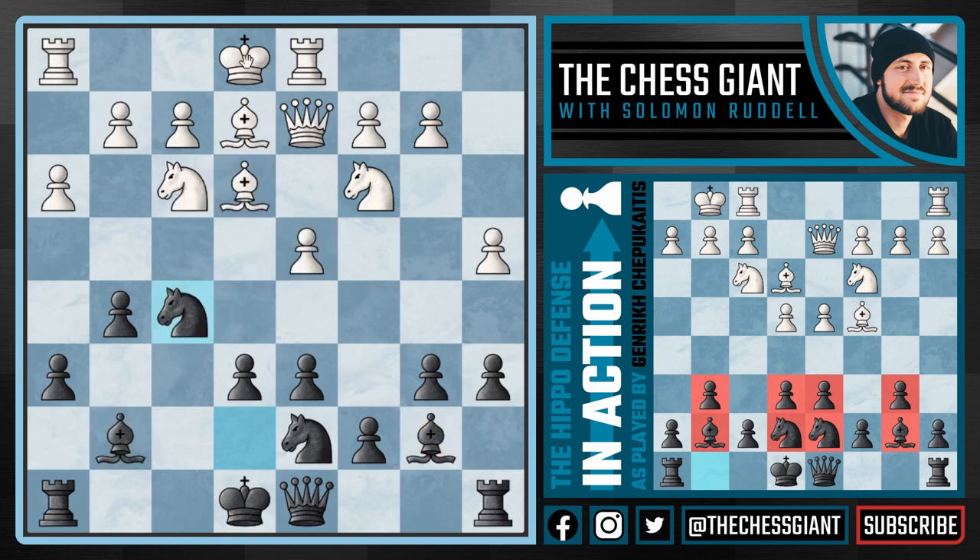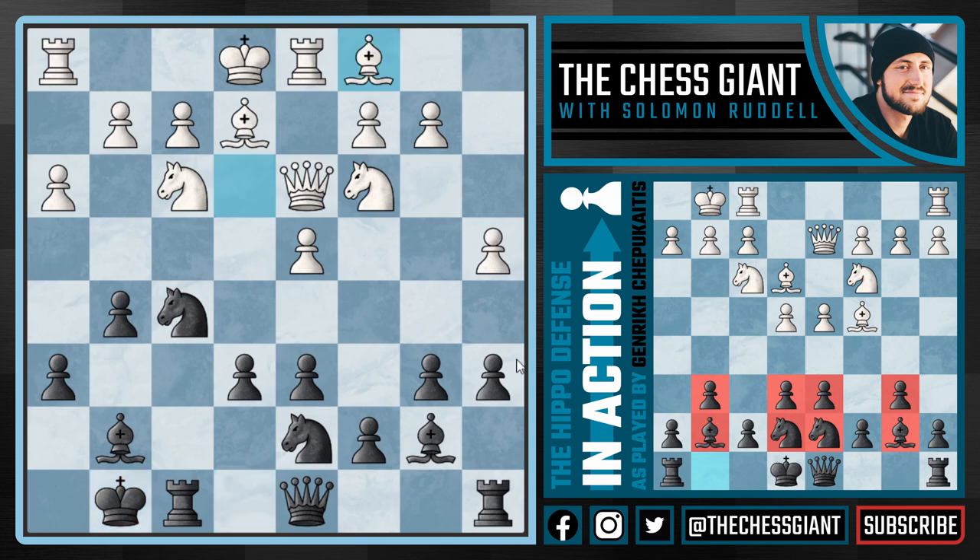Here I think white's best option would probably be to simply castle kingside, play Bishop c4, and put some pressure on e6. But white realized the bishop on e3 was very awkwardly placed, so white played Queen d3 followed by Bishop c1 — getting the bishop out of range. In terms of chess strategy this makes some sense: the rook is already on d1, so this bishop on c1 is still somewhat active, at least attacking that g5 pawn.